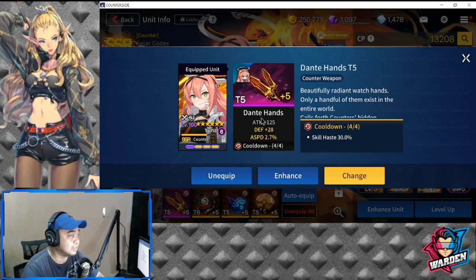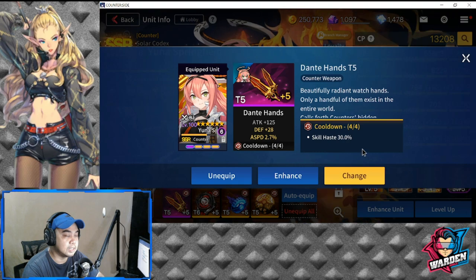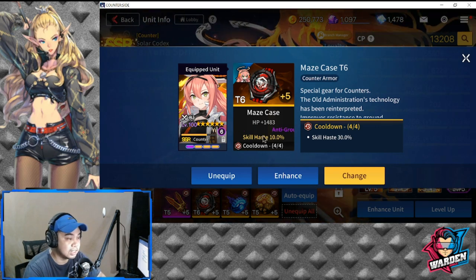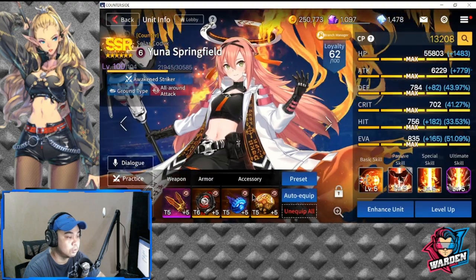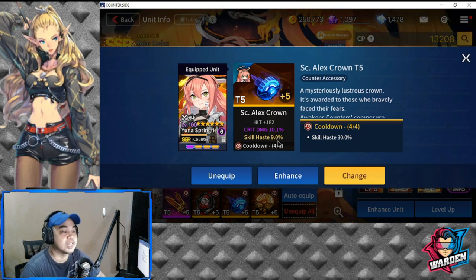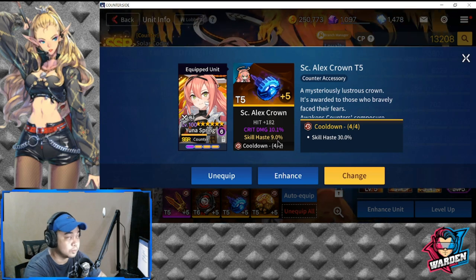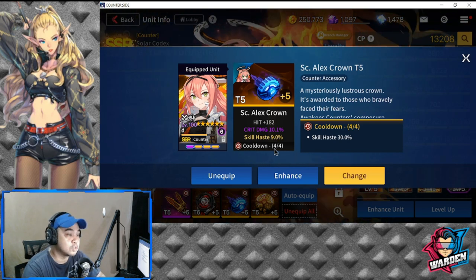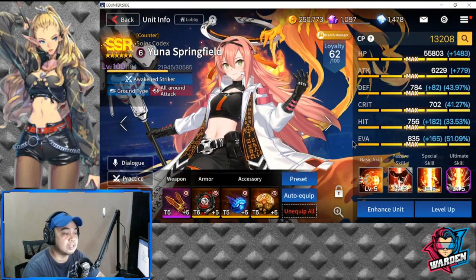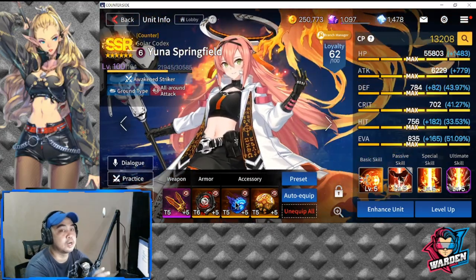For secondary gear stats, I've given her a lot of Skill Haste — as you can see, several stats shown in yellow are Skill Haste. Make sure she has plenty of Skill Haste. Secondary priority is HP for survivability and healing purposes, and the third priority is Evasion. So her core gear set is cooldown reduction with Skill Haste, HP, and Evasion as secondary stats.